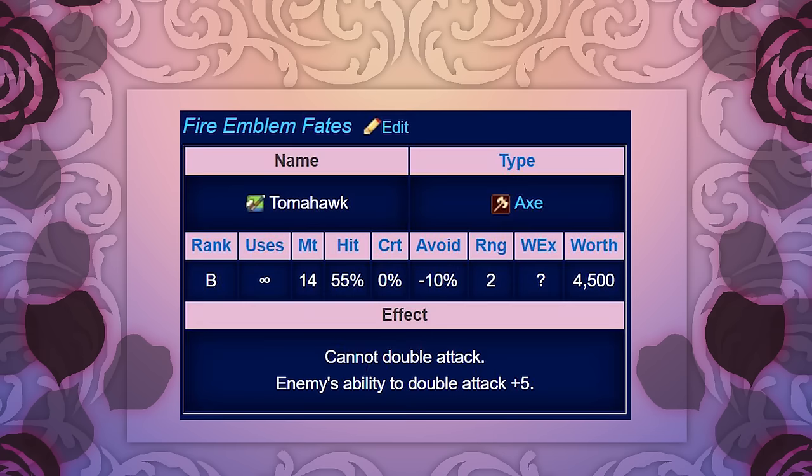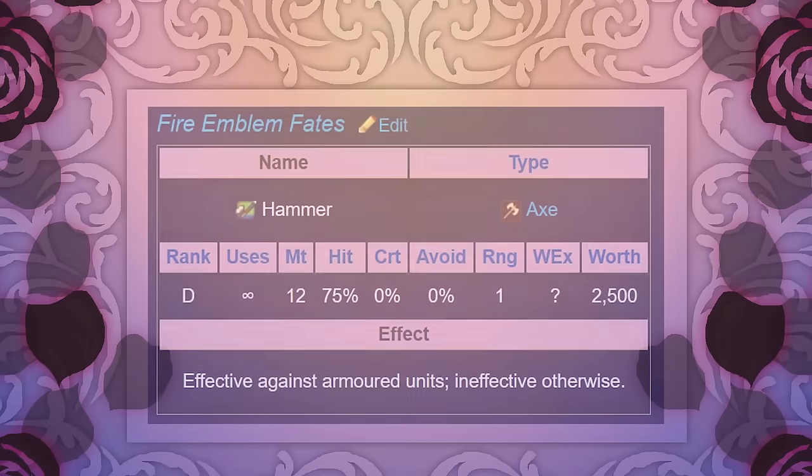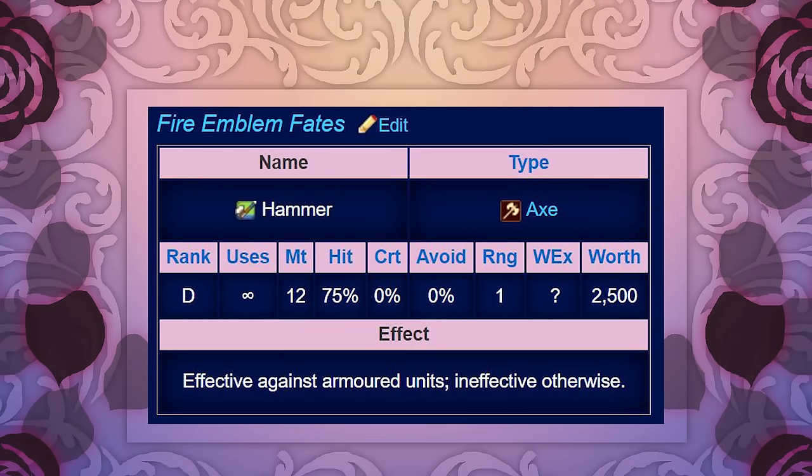Next up we have its big brother, the Tomahawk, which has a range of just 2 instead of 1-2 like the hand axe. The Tomahawk has a lower hit rate and decreases your avoid. The upside to this weapon is the extreme damage for a ranged axe and its ability to crit over the hand axe. Then there's the hammer, which is pretty accurate for an axe along with a whopping 12 damage. The kicker is that it tears through armored units but is fairly ineffective otherwise.